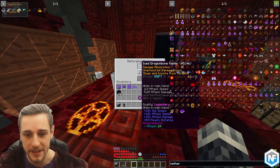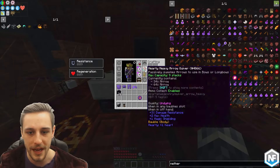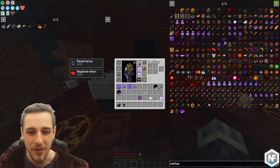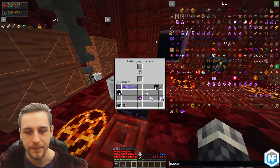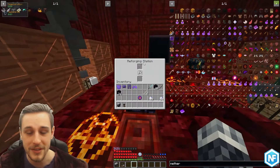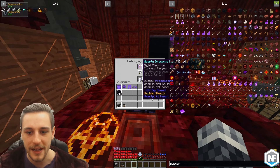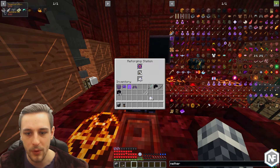Nether stars are a bit expensive, but certain baubles can use other materials. For example, the arrow quiver and tool belt can be reforged with leather. I'm not 100% sure on all the different elements, but nether stars will work for everything. I have quite a few wither skulls so it's easy to get more nether stars. We're going to pop one in and try to get the undying trait — undying is absolutely insane for bauble qualities.